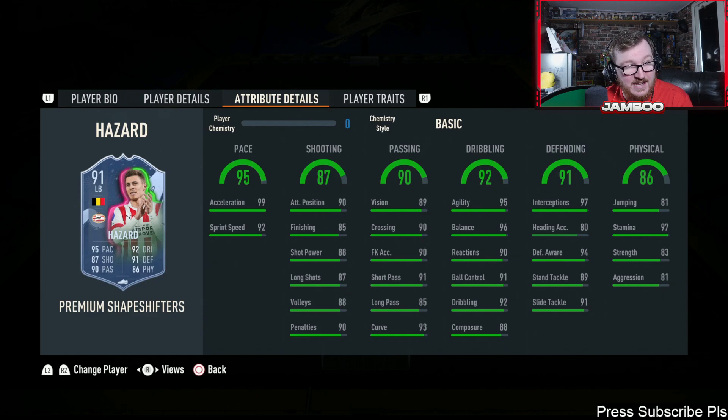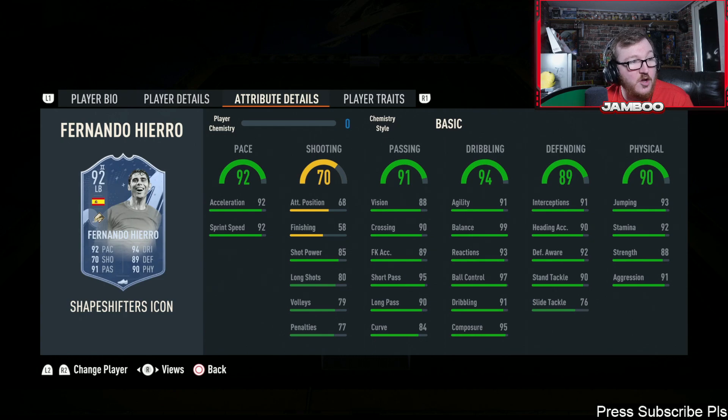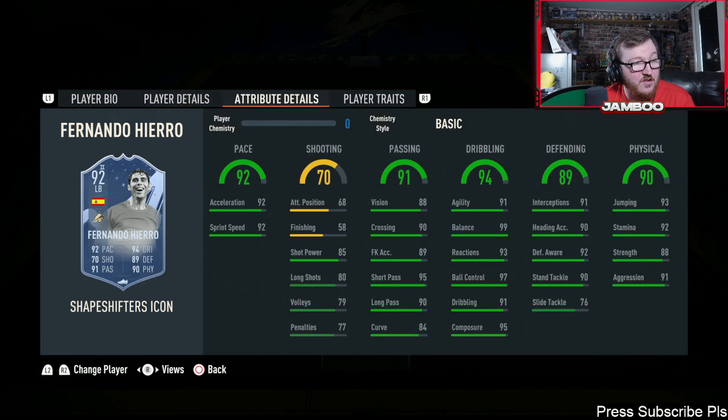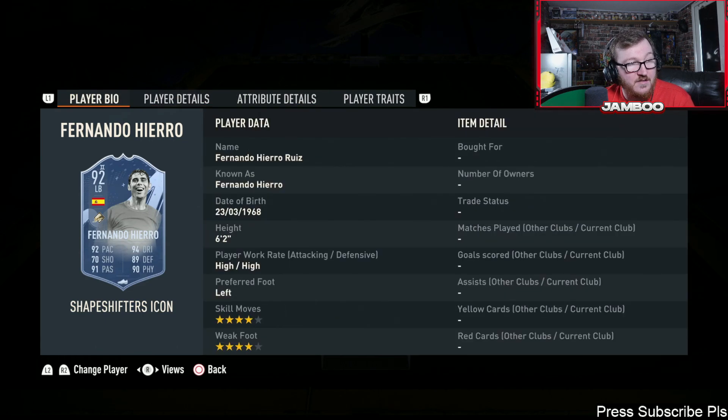We've then got Thorgan Hazard — I really like this one. Four-star four-star with elite defending for a fullback, which is crazy. Great finishing and passing, good on the ball. I think this is like a perfect meta fullback for a five or three back, or you can play him as a left mid.